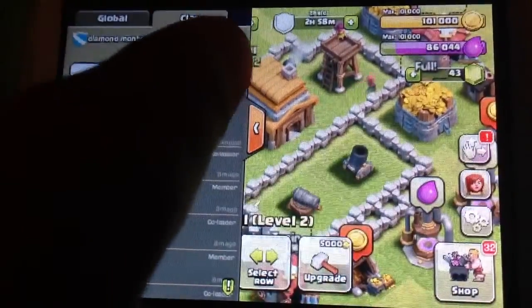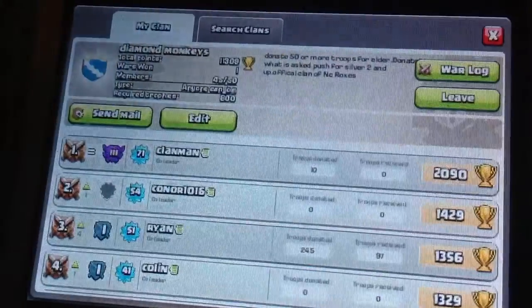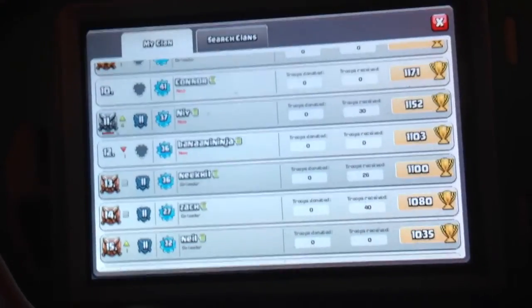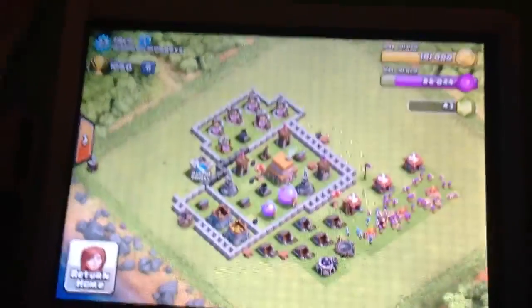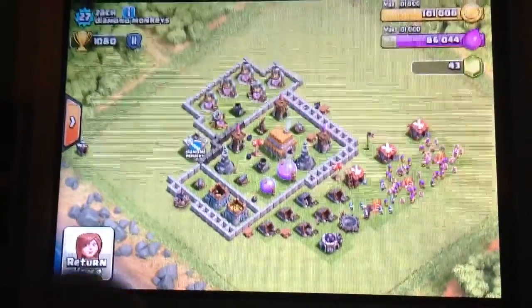I think he's the best level seven town hall player I've seen. So then I wanted to show you Zach — here it is. And then I'm gonna show you one more — his name is Grant. So this is my friend Zach. It's okay base, pretty good. Level six town hall. Pretty good.